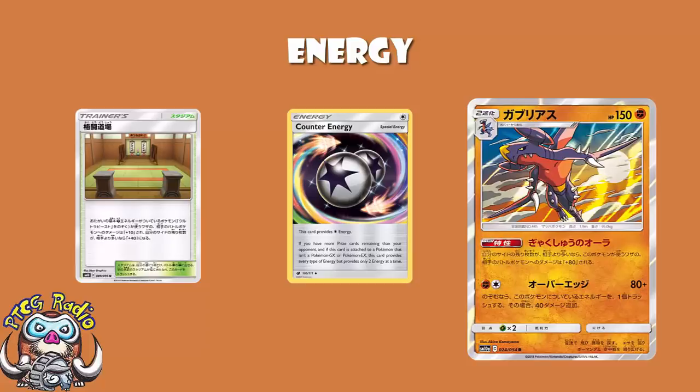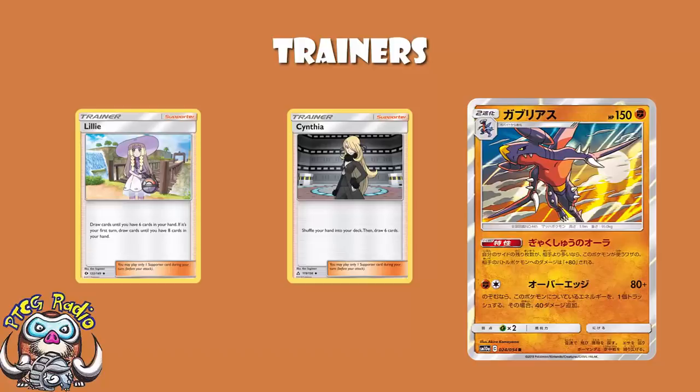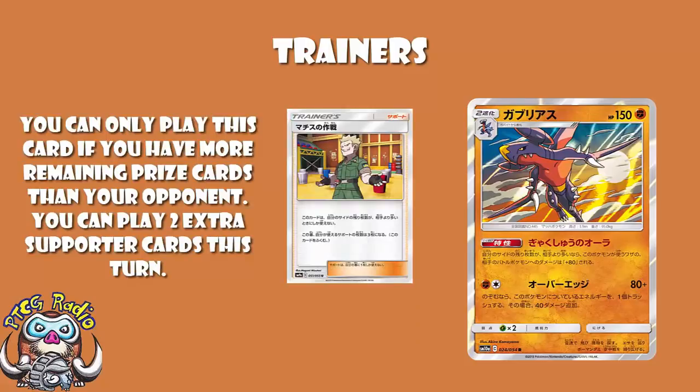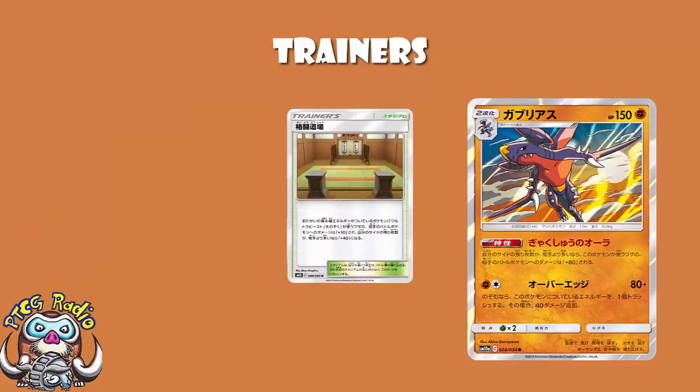So let's flick through the other Trainers quickly. We've got four copies of Cynthia and two copies of Lillie — the best draw Supporters in the game. Cynthia gives you a new hand of six; Lillie draws until you've got six in hand, or eight if it's your first turn. We've got two copies of Professor Elm's Lecture, which gets free Pokémon with 60 HP or less — handy early game for your Gabites and Alolan Vulpixes. Two copies of Guzma, mostly for pulling Pokémon active so you can KO them. And one copy of Lieutenant Surge's Strategy — if you're behind on prizes and you play this, you can then play two more Supporters during the turn, and again Lucario searches it out at the perfect time. Two copies of Fighting Dojo like we said, and a single copy of Pokégear to get your Supporters back.